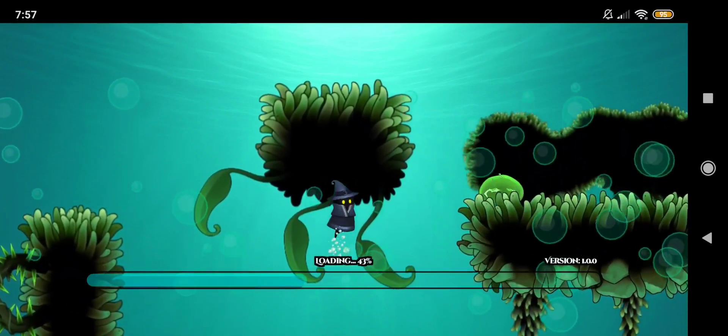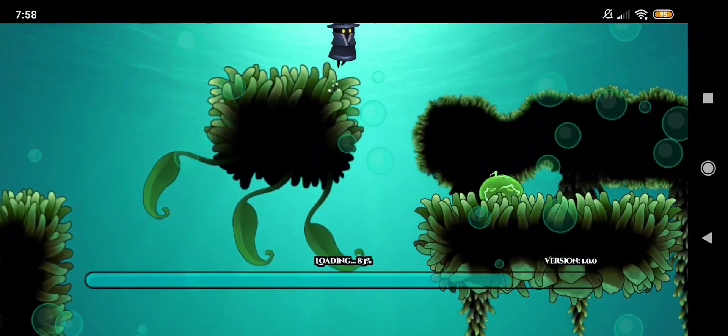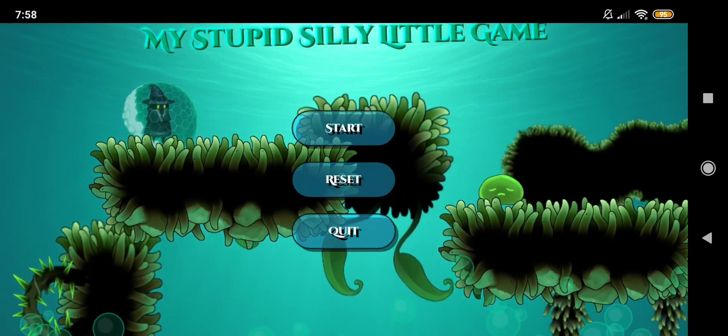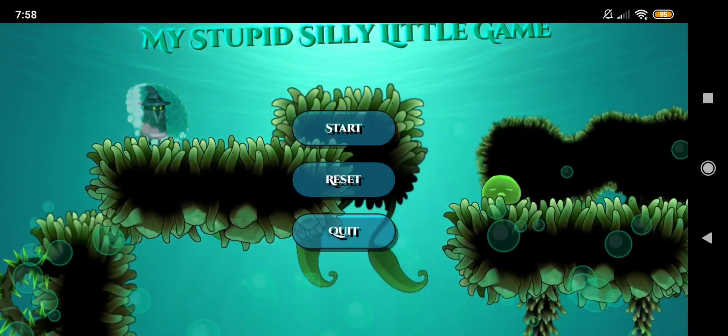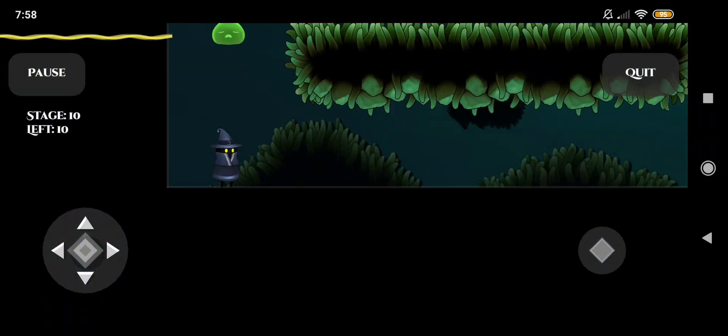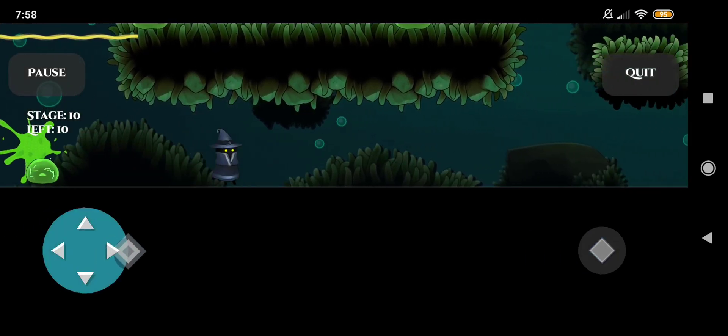Around April 2025, I decided to experiment with the Love 2D engine on Android. For the visuals and sounds I searched for free assets, but they needed extra work before I could actually use them in my project. The whole game-making process took me about a month. Using AI could speed things up, but even then you still need to know at least the basics of Lua and Love 2D functions.